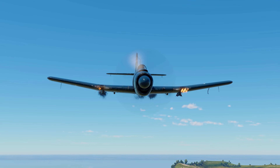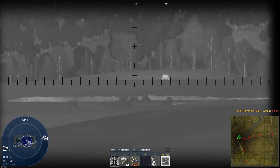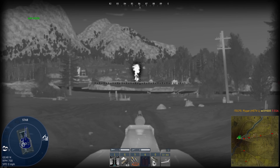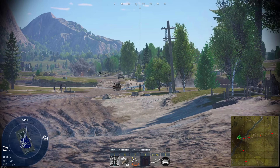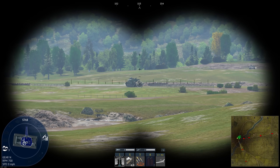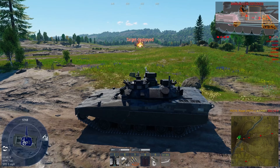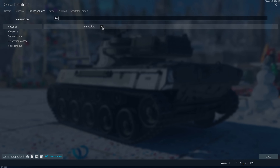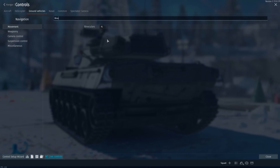Next, we're going over binoculars and commander sight and commander fire control. These three things can be really good in certain vehicles. The commander sight is one of those niche things good on certain vehicles, but binoculars are one of the most underutilized pieces of equipment in War Thunder. First, go into your controls and make sure you have a binocular key bound — put it somewhere very convenient because you'll be using it a lot, especially for searching targets in ground forces.